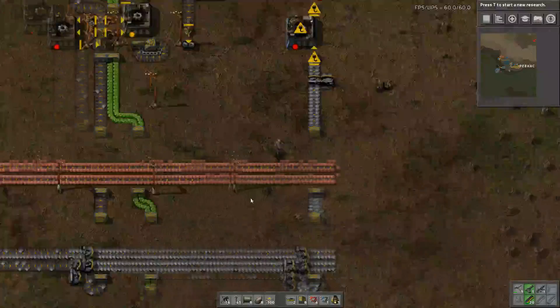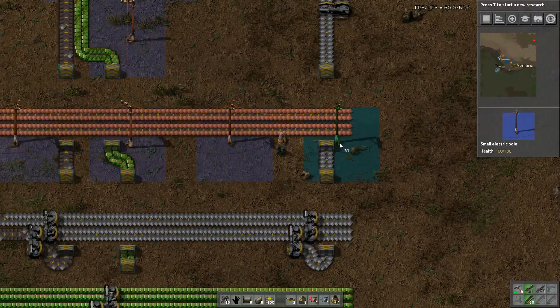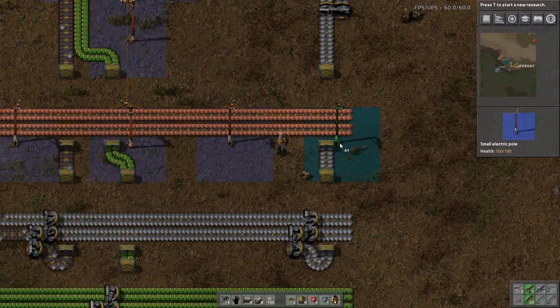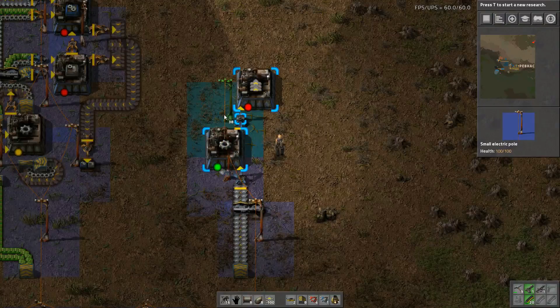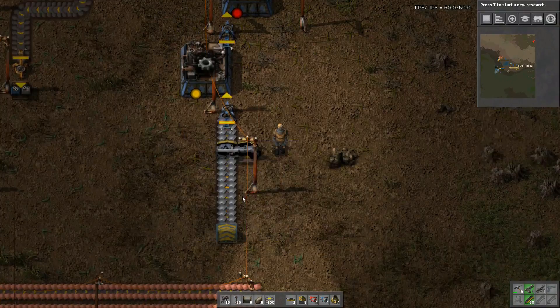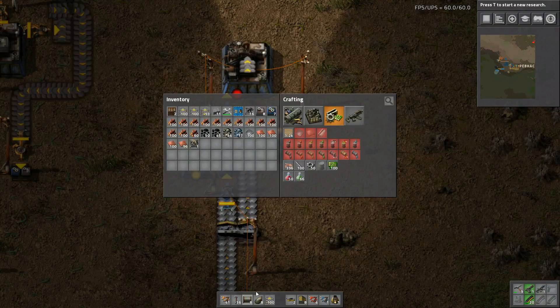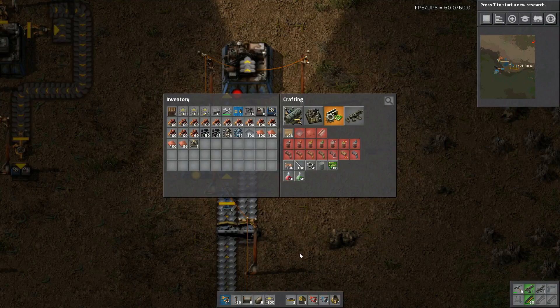Here's our splitter - some power would be nice too. We'll need a few power poles here. And yellow inserters - a useful tip: when you have your mouse on one of these buttons and you press the middle mouse button, it is locked into place, so no matter what, that spot on the hotbar is always reserved for yellow inserters.